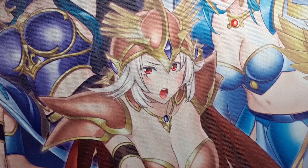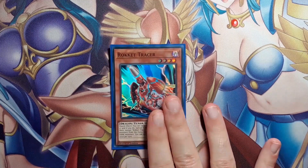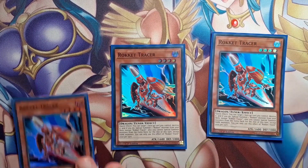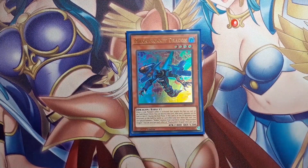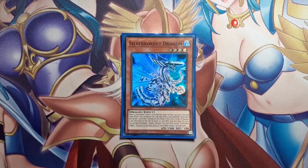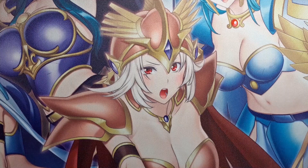Now let's go to the generic Dragon engines. I play a big Rokket engine — 3 Rokket Tracer — because Tracer gives you extenders to bring more negates. Once you have Quick Launch or summon Tracer with Boot Sector Launch, you use its effect to get another Rokket from your deck, giving you a free Savage Dragon negate. For the non-tuner level four Rokkets, I play one Magnarokket — it's the bigger one — and one Silverrokket because it's 1900 ATK and you need the biggest bodies in case you need to go into beatdown mode with an awkward hand.